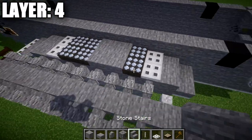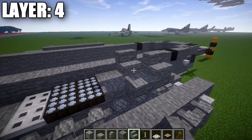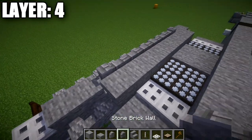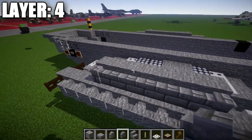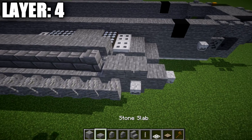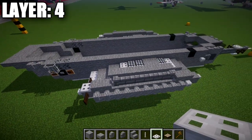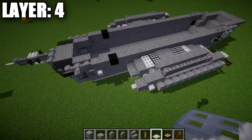Now grab a stone stair and place a stone upside-down stair coming up off the first daylight detector. Place six upside-down stairs going back. Coming off those six upside-down stairs, take stone brick walls and place a row of seven. Going toward the front off those stone brick walls, place two stone slabs forward. Going to the back, place two stone slabs going back, then an iron trapdoor. Once you have all that complete, that wraps up what we have for the pylons.